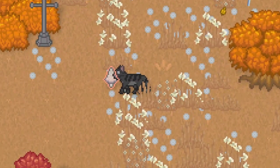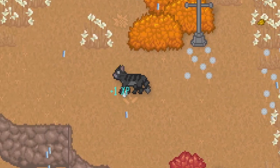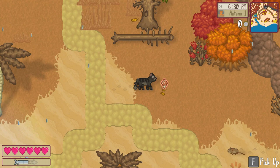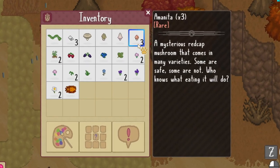In the fall, you might find mushrooms sprouting up around the Wildwood. White buttons, portobellos, coprinus, morels, and amanitas are all hiding on the forest floor for a lucky cat to find.